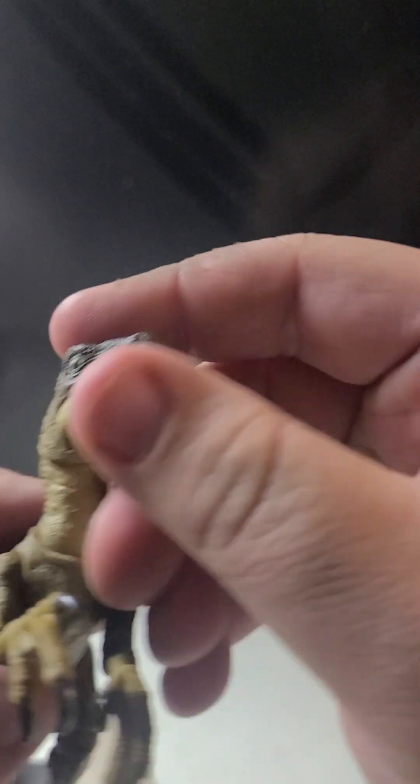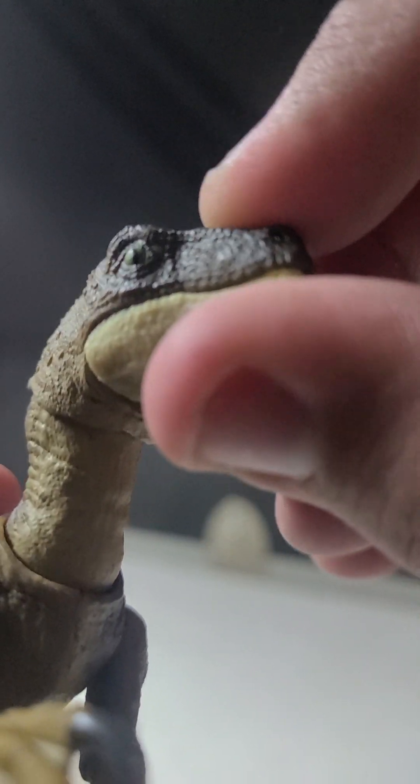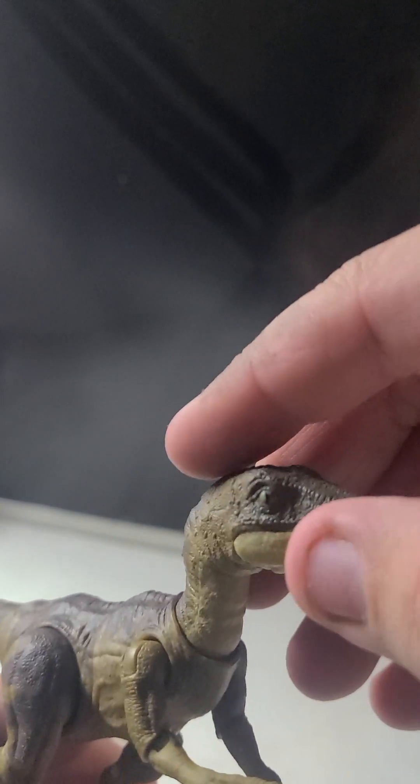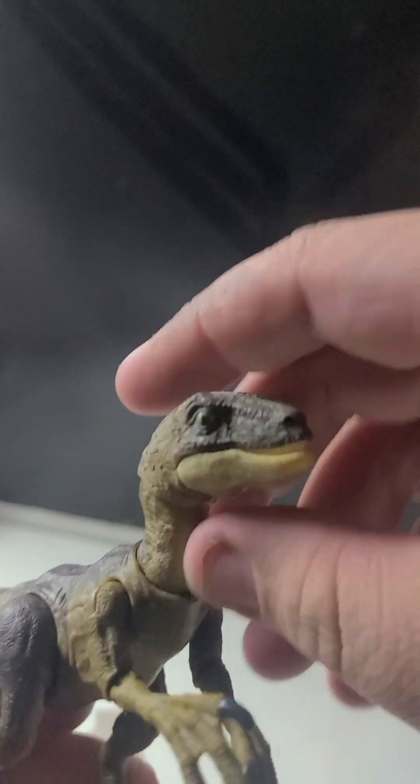Let's talk about the paint details. If you look closer at the eye of this raptor, it's actually a lime green — very common in the raptors from the movie. Unlike the Amber Collection, which their raptors' eyes are mostly emerald. I love the painting of all the claws. But the dewclaw — the tiny claws on the side of the foot — are technically not painted at all.